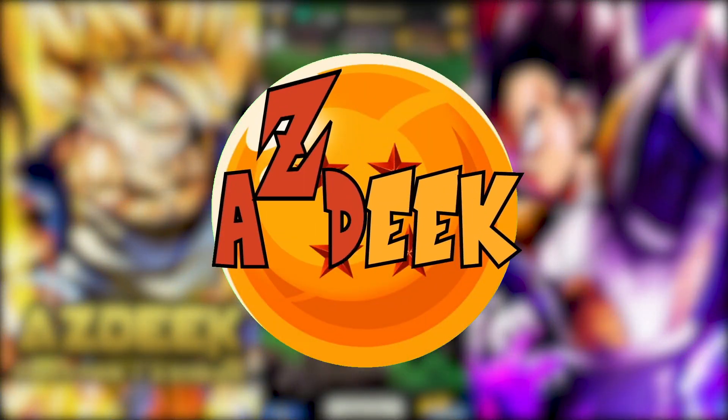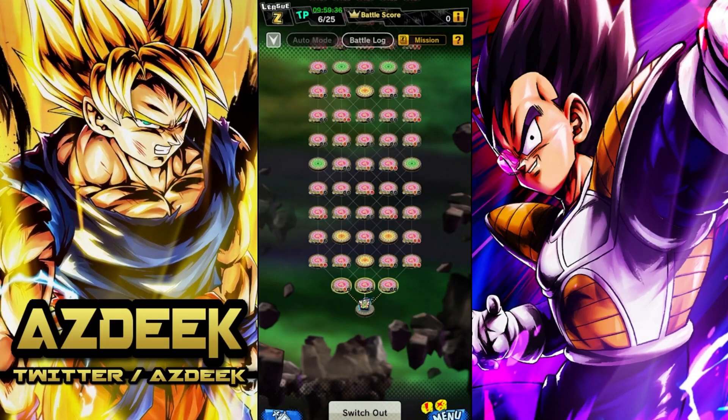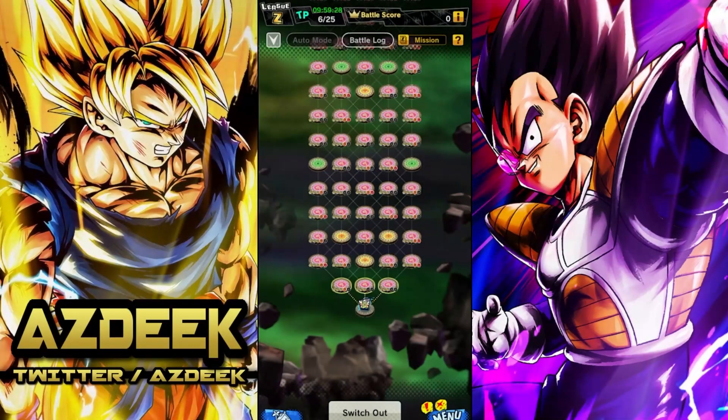Ezek here bringing you guys another Dragon Ball Legends T.O.P. Guide for Season 26. Last season we ended at around rank 1040, which is honestly not bad, especially given that I took a more safer route. I did bring in regeneration that was boasting some S tier units on it. My boot tanks had even died if I remember correctly — boot tanks did fail me. So this season is going to be a little bit different, there's a little bit more struggles.